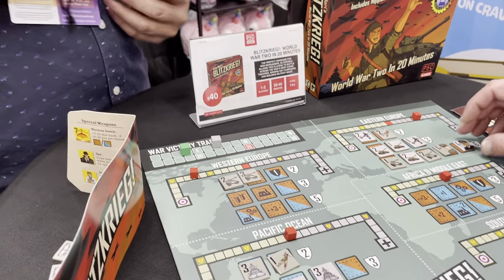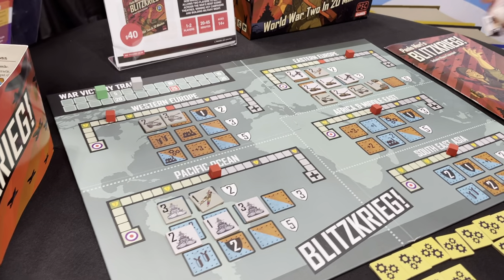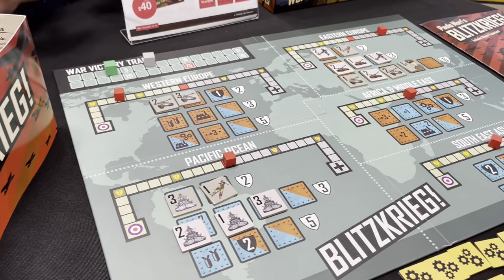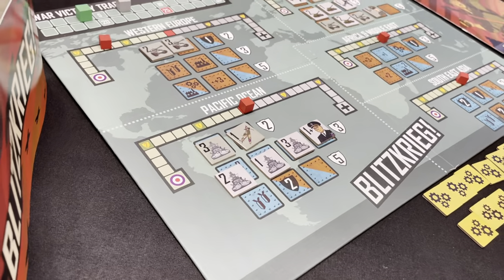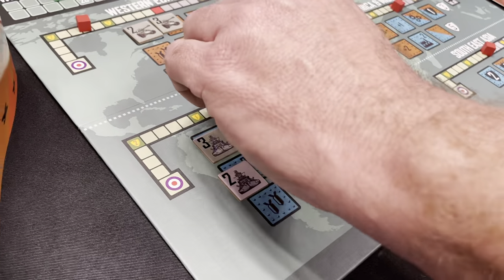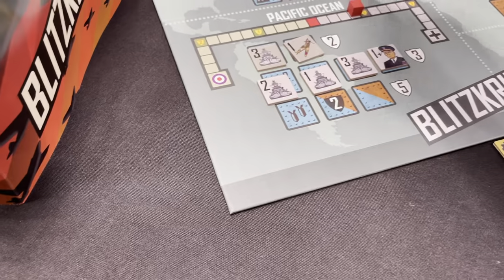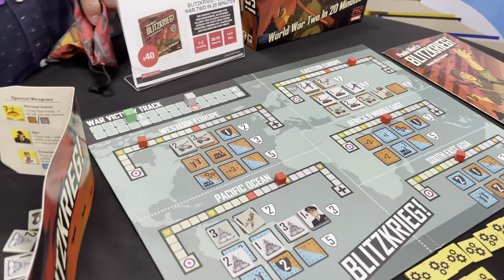I'm going to play my general — admiral. That's an admiral. He looks like he's wearing a Luftwaffe uniform but okay. So I can play him here? You can. You get one, two, three, four — so you move this four in that direction. You score: one, two, three. One, two, three. So I'm letting him win, by the way, just for the record.